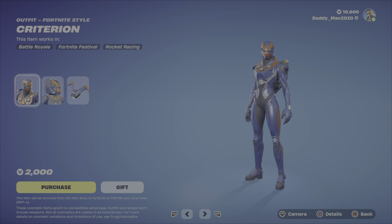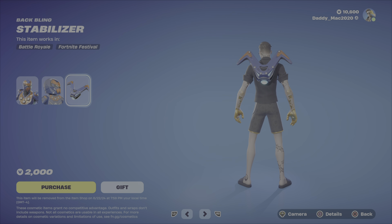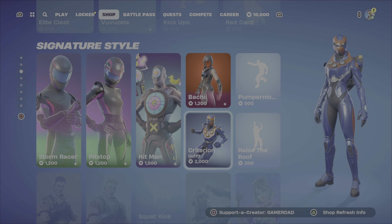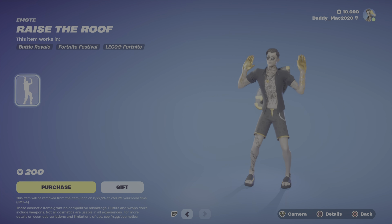Up next, Criterion. The LEGO style looks really good — I think the colors are awesome for this outfit — and there's the Stabilizer back bling. It is a bit pricey at $2,000 V-Bucks though. Next up, we've got the Pumpernickel Emote at $500 V-Bucks, and the Raise the Roof Emote at $200 V-Bucks.